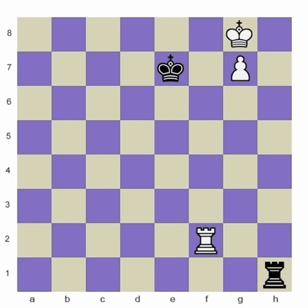This beginning position is called the Lucina position, or the bridge position. Lucina was a famous endgame constructor back in the day, and so a lot of these rook endings are named after him.